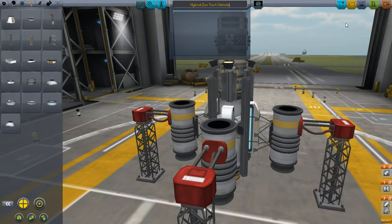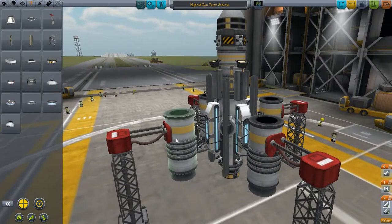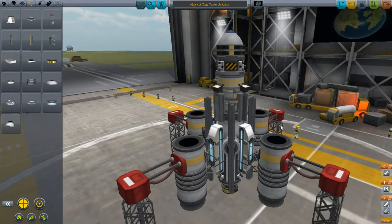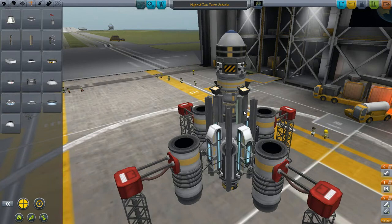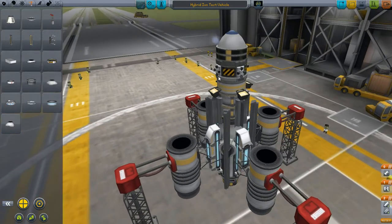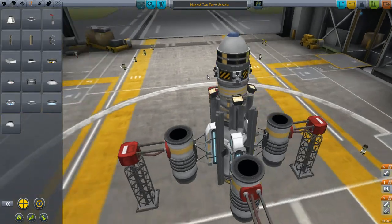Ready? Save it. Double check it. Lift off. Space. Power. Power. RCS. Fuel. SAS. Hyperjump. Power. And just a nose cone. Okay, should be good.